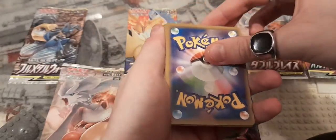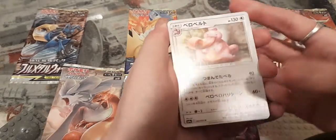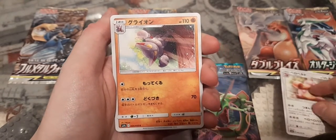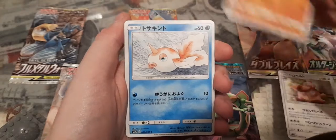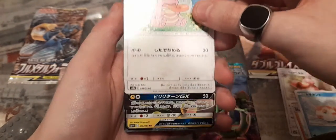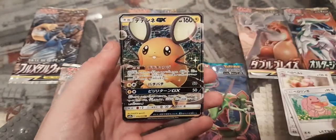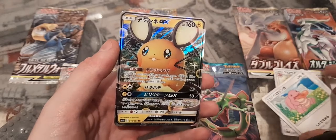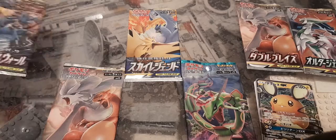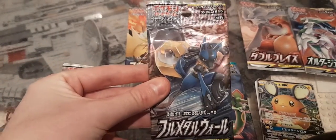There's only five cards per pack, I believe. We've got a little Lickitung, Gliscor, and Goldeen. Then a Lickitung holo - nice, can't complain about that. And a Dedenne GX - not bad at all as a start!